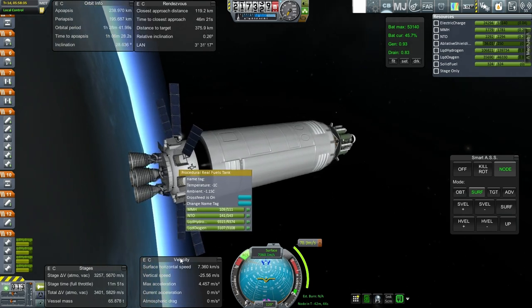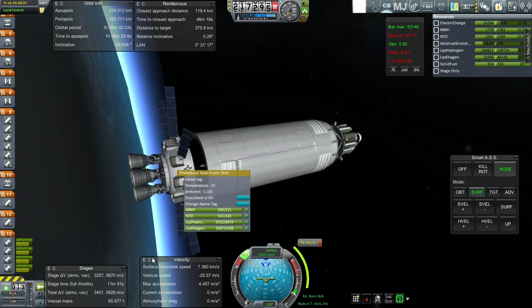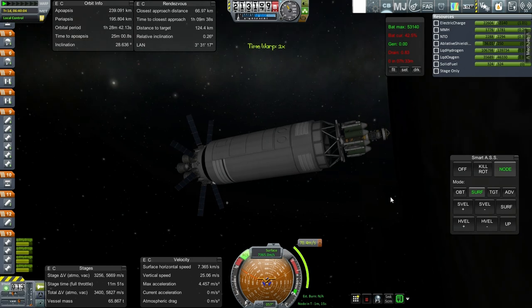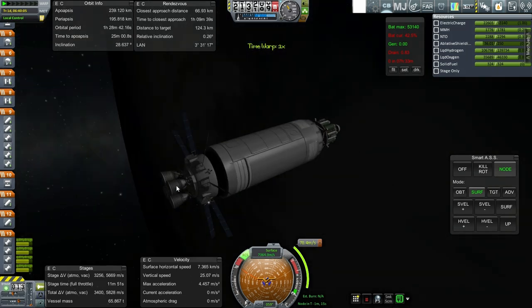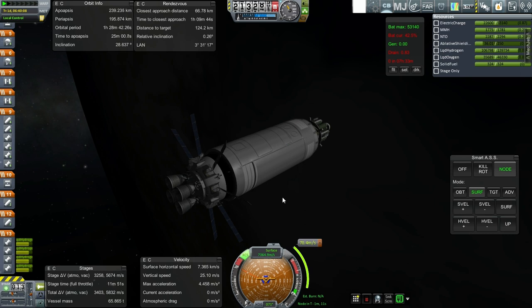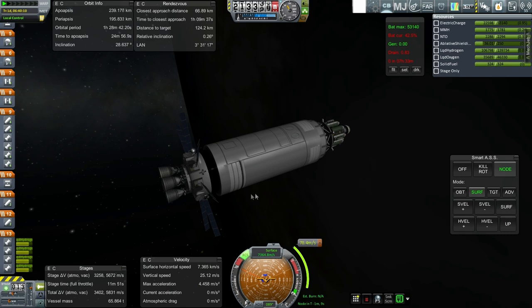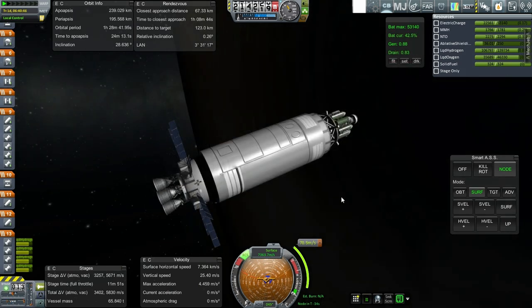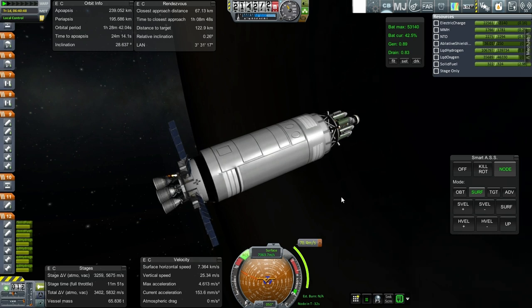Wasting the RCS fuel will actually give us delta-V probably because it's not very efficient anyway. Here we are approaching the node in one minute and we're a little bit off so I'll let that settle. It is a radial burn as you can see — not the best thing but I wanted to hurry this up. Otherwise we could have waited another orbit and then done a little bit more prograde or retrograde, but okay, let's go. Let's settle the fuel down.